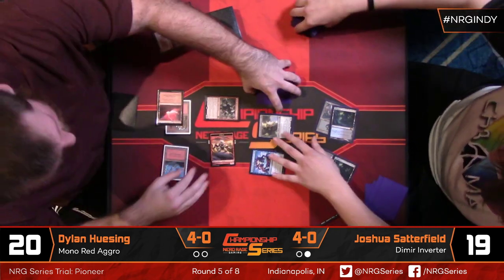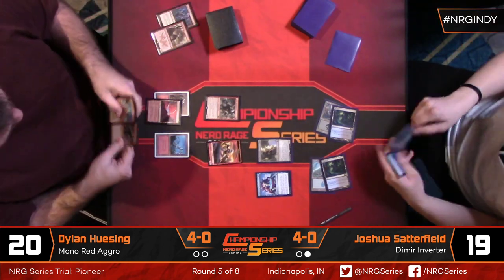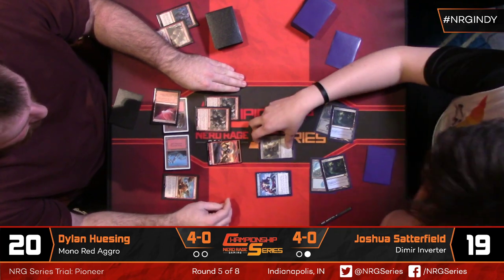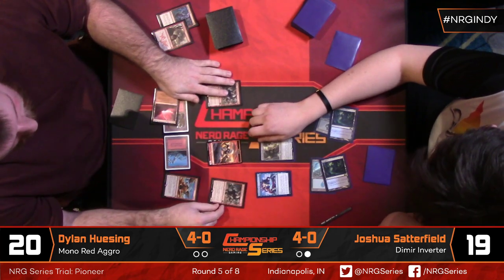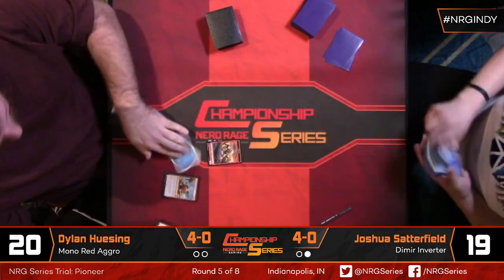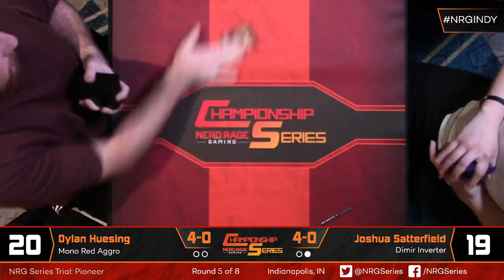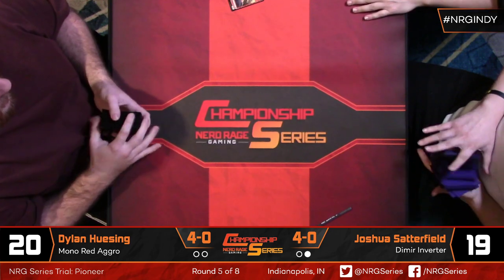Dylan ends up hitting the third land and plays Goblin Rabblemaster. He's got a second one in hand too, and these guys stack up really well together. Josh has a Fable Passage in hand — kind of punished for not playing that — because Fatal Push takes out Zergo instead. Dylan is under the gun with two cards left, and Josh is threatening a combo kill just next turn with the Oracle he's been sandbagging. Then there's Expertise — does he got him? Rabblemaster, you actually can't cast it — it's two or less mana.